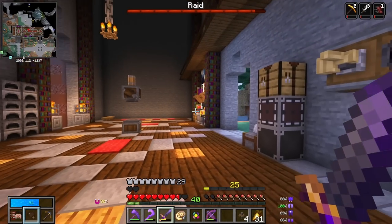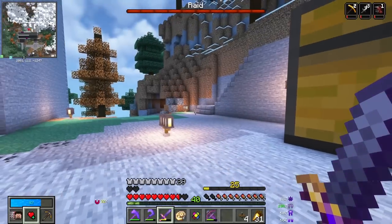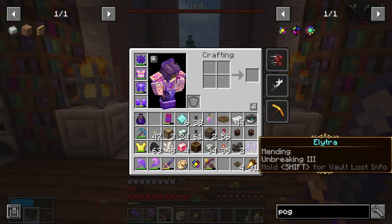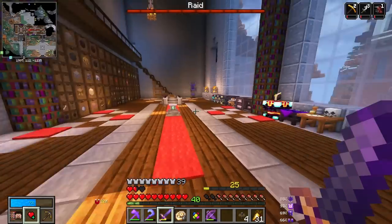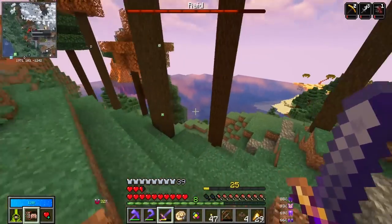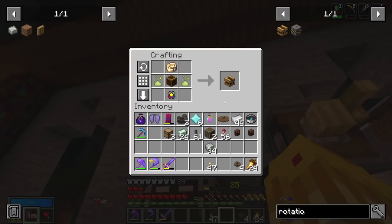Uh-oh — there were pillagers in my base and I forgot I had villagers out. This may go terribly. I have no idea where the raid spawned. Dude, I'm just trying to get my video out for today — why a raid of all things? Anyway, now that that raid is over with and I died many, many times — stupid ravagers.